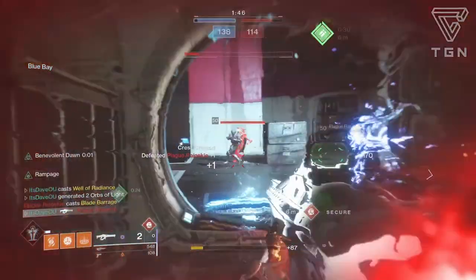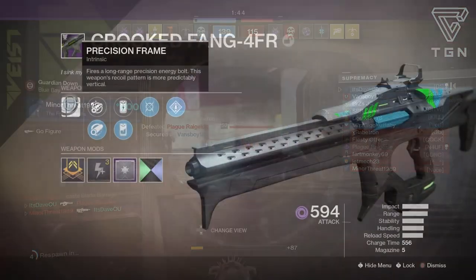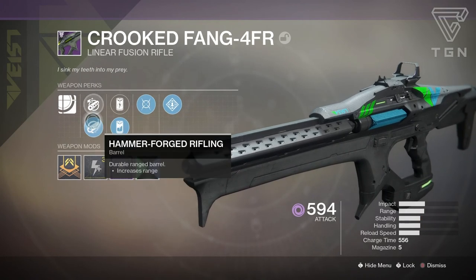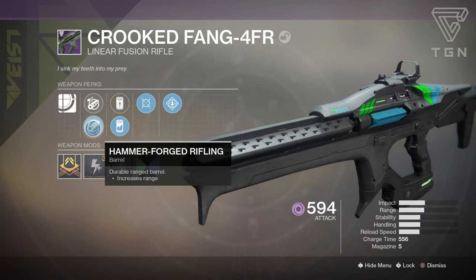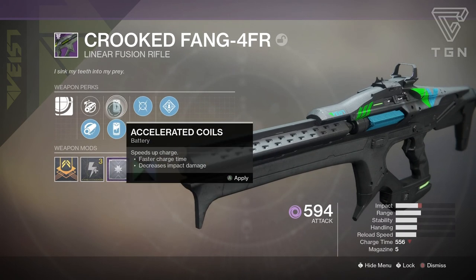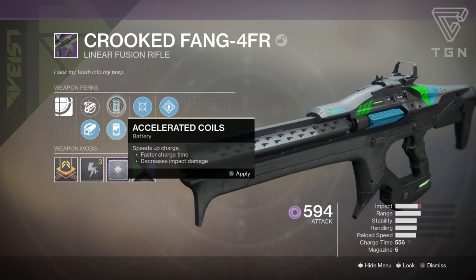Just as reference, this is the one that I have. It comes with Precision Frame, which fires a long-range precision energy bolt and has a more particularly vertical recoil pattern. Then we have the choice of Chamber Compensator and Hammerforge Rifling — I wanted that increased handling. We also have Accelerated Coils and Liquid Coils; you can get that faster charge time, though it does lower impact a little bit, so I kind of want to keep that impact up higher.